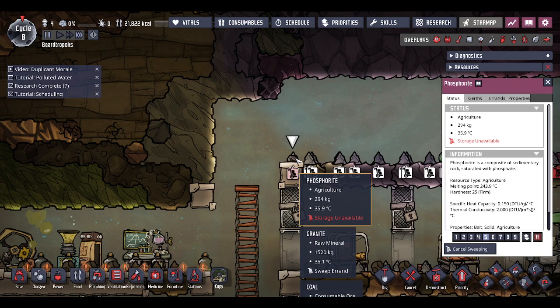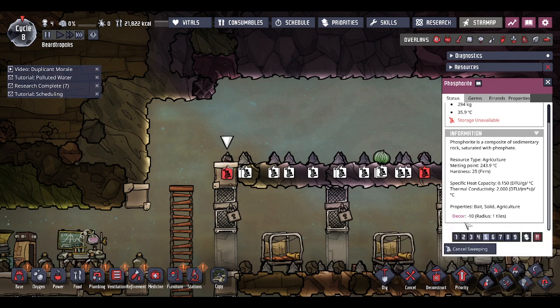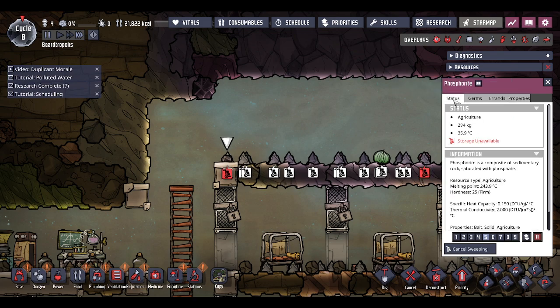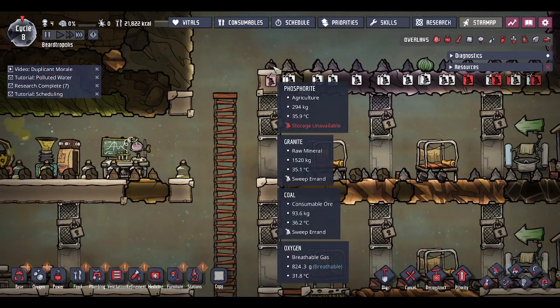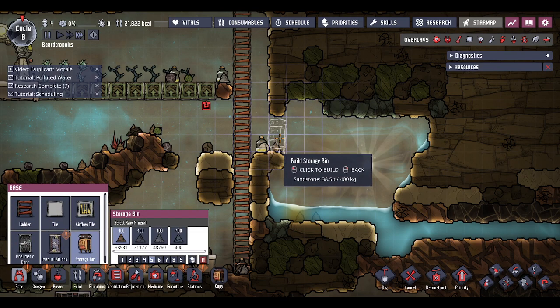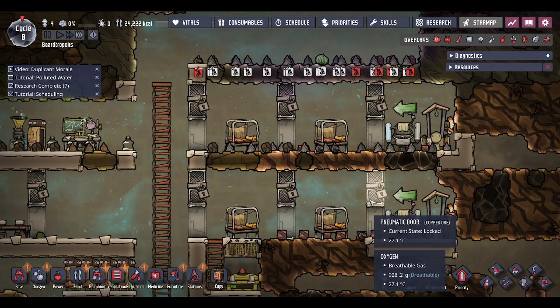Storage unavailable for phosphorite - I have no idea what we use phosphorite for. Looking at tiles: sedimentary, granite, igneous, sandstone - not finding it there. On the off chance it's something I don't want, I'm going to make a separate storage bin for that. If anybody knows what phosphorite is used for, please let me know in the comments - that would be very useful information.